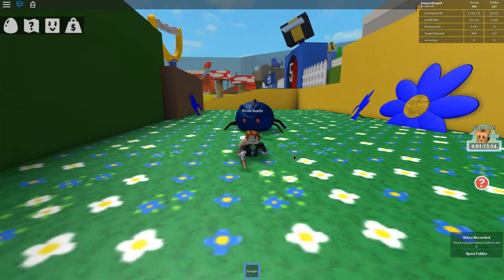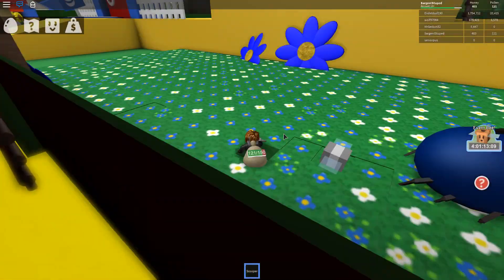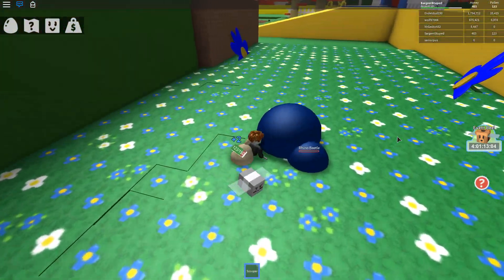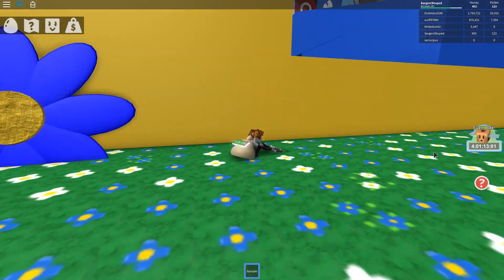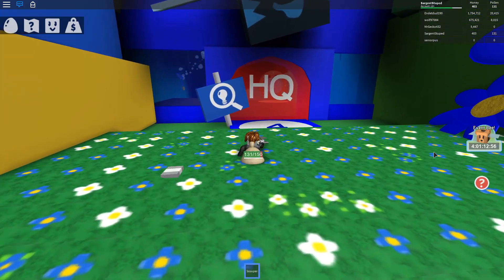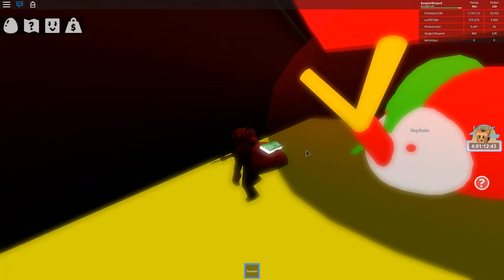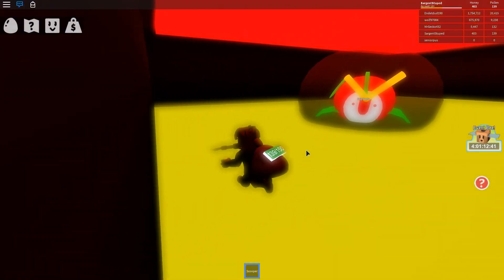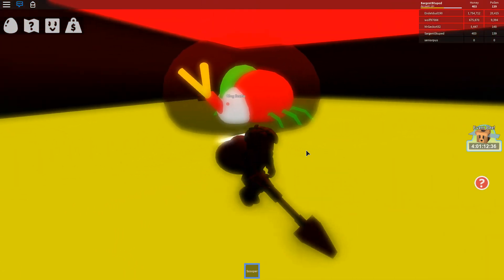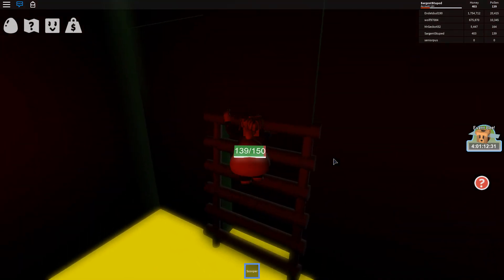Guys, we got a problem - Rhino Beetle! How do I get this thing? Hopefully it can't kill my bee. Oh wow, good job Brave Bee! It just shot a laser at it - that's just awesome. How do we get up here? What just happened? How did I get here? What? Help. I have so much fun, I can't die. Where's the exit? Where's my bee? Probably dead. I gotta get out.